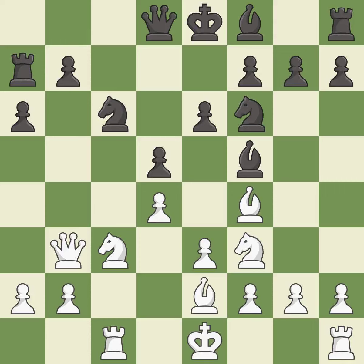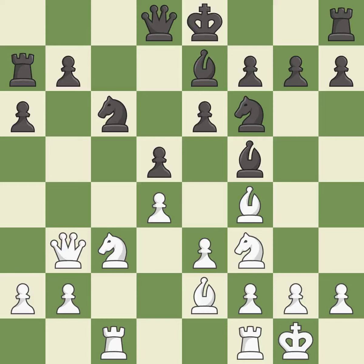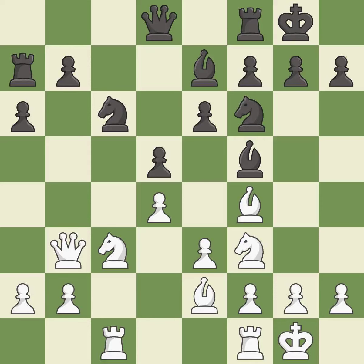This defends a pawn that was under attack and had no defenders — it is the last book move. This develops a bishop off its starting square, getting it into the action. It is excellent. This activates a bishop by developing it off of its starting square. It is good. Castling gets the king to a safer square, out of the center of the board, while also developing a rook.